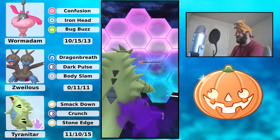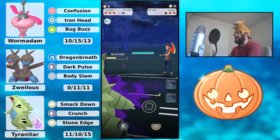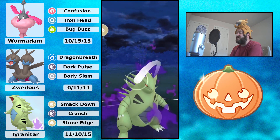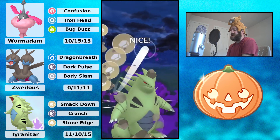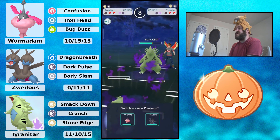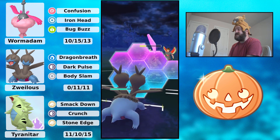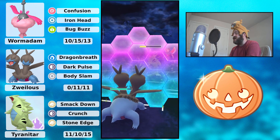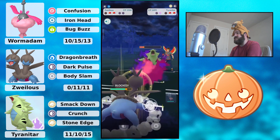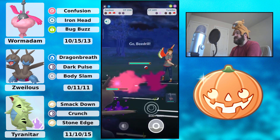Tyranitar with the super effective Smackdowns — they'll be able to get off an attack, and it's almost a KO. As I mentioned, if it's super effective against Tyranitar, it's doing a lot. In comes a double Smackdown team — okay, I've seen this in the past. When the Halloween Cup originally became a thing, double Smackdown teams were really powerful. I know somebody actually hit Legend with a double Smackdown team, but this was when the Halloween Cup first became a thing. Anyway, Zwilius is going to shield this Crunch — could have been Stone Edge.